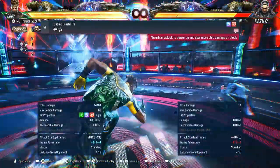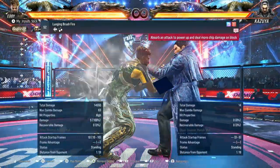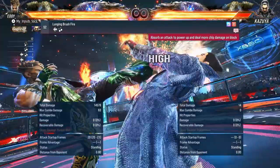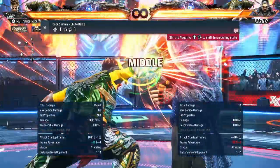So that's the new forward forward — wasn't this forward forward 3 before? Power crush heat engager. Is it safe? Of course it's safe. Minus 7. That's going to be annoying. Oh, it's not even a counter hit — that's just his wild standing 2 that does that.